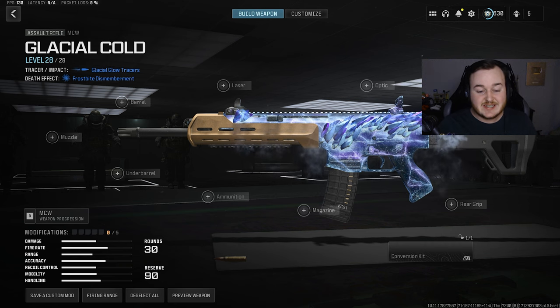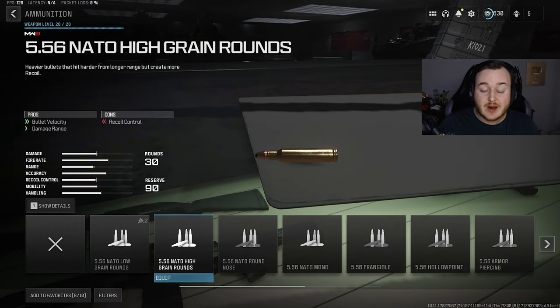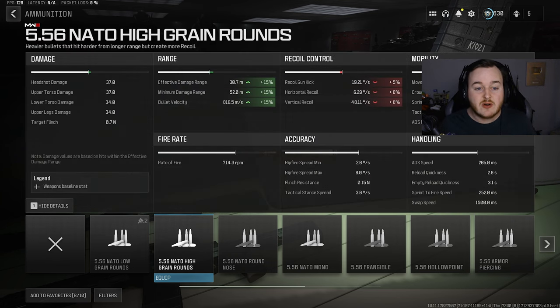Getting into the best MCW class here in Season 3. For the first attachment, we are going to the ammunition type and adding on the high grain rounds. This attachment is going to be a perfect combo with the bullet velocity and damage range that we're getting. We get a 15% increase in our effective and minimum damage range, and also bullet velocity. So our bullets are traveling faster, hitting harder, traveling further, and giving us a faster time to kill.